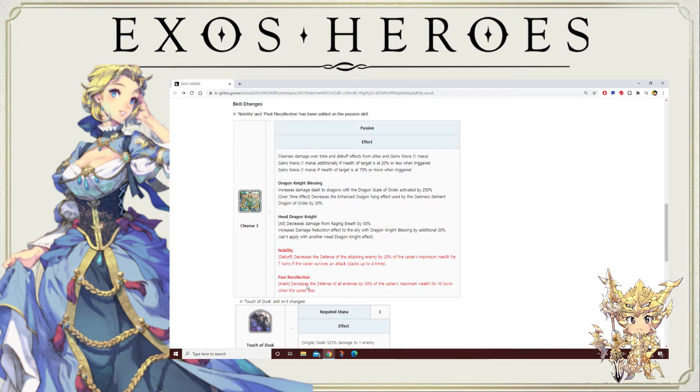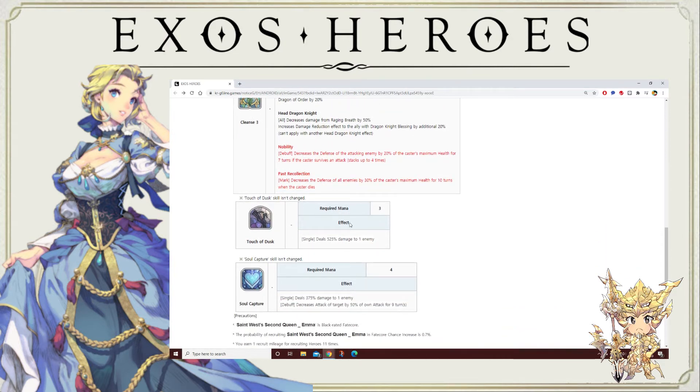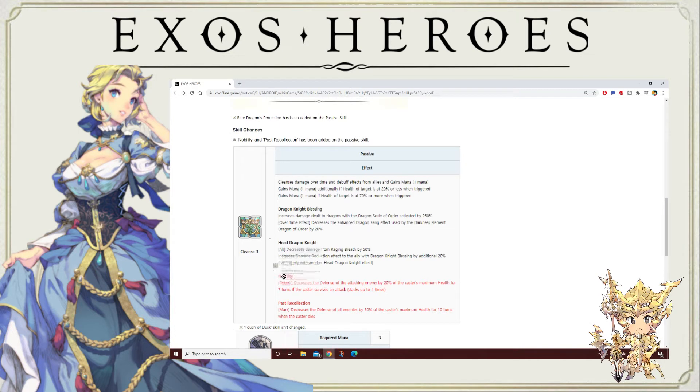The next ability she gets is Past Recollection, basically a mark that decreases the defense of all enemies by 30% of the caster's maximum health for 10 turns when the caster dies. So she's sort of a big debuffer when she gets hit — I'm intrigued with how she works. Looking at what else has changed, it looks like nothing else has changed. She still has Touch of Dust, a three-mana 525% damage skill on one target, and Soul Capture, another single target at 375%, which decreases the attack of the target by 50% of her own attack for nine turns. So nothing has changed with her skills, but the passives are very intriguing.